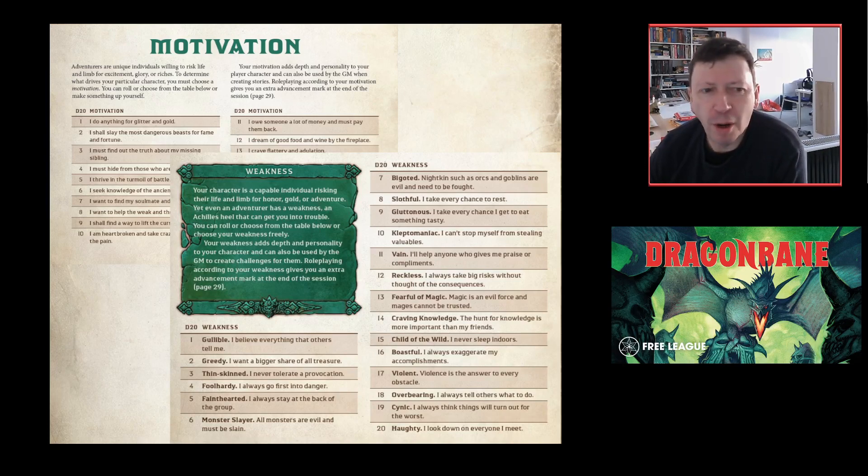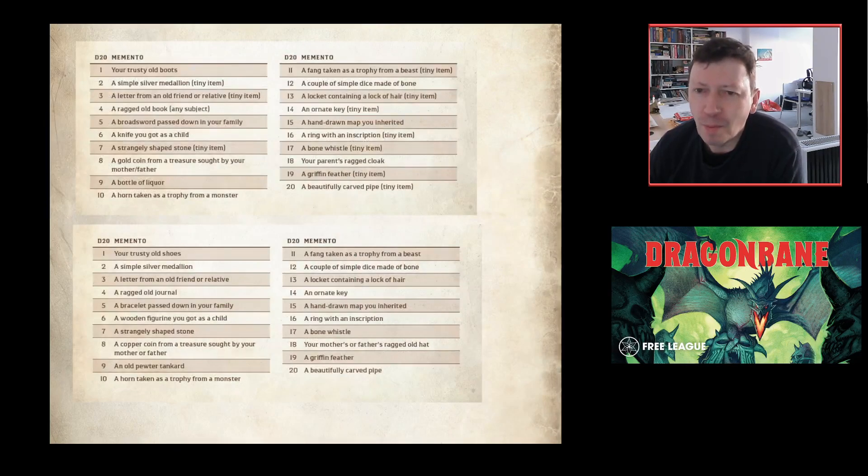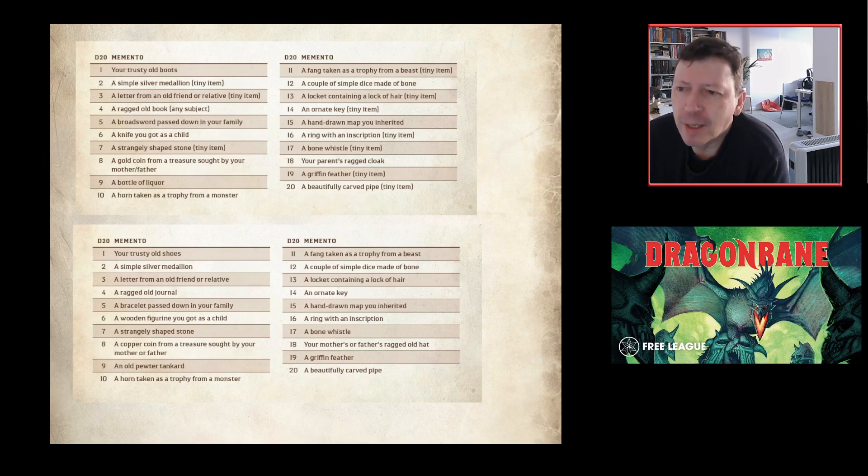Mementos are small things characters carry that have game significance. You carry one memento, and if you focus on it you can recover an extra condition during a stretch rest. They've changed entries five and six from a broadsword and a knife to a bracelet and a wooden figurine — taking weapons out of the mementos list, which is probably a good move.